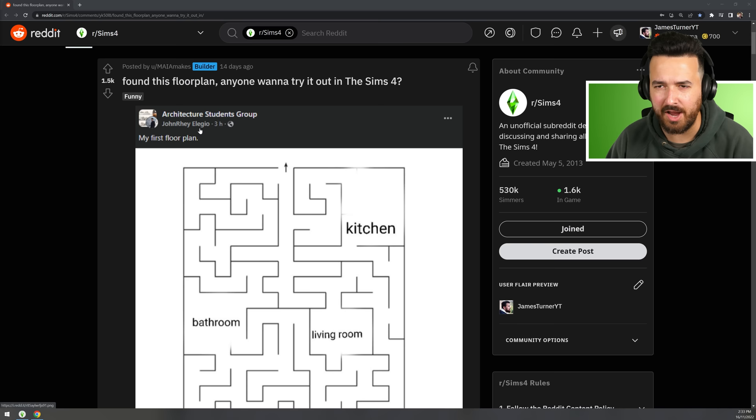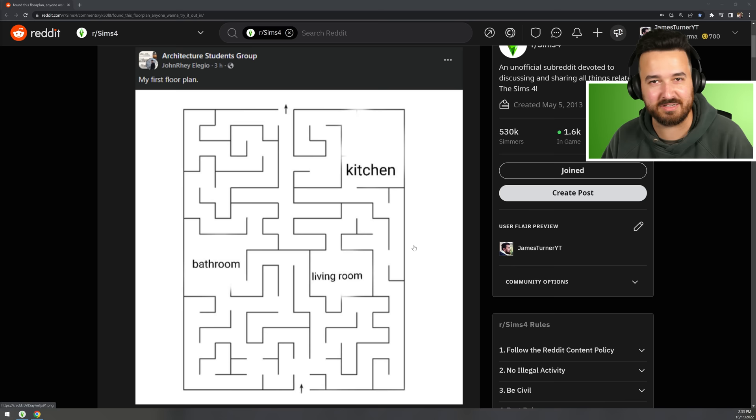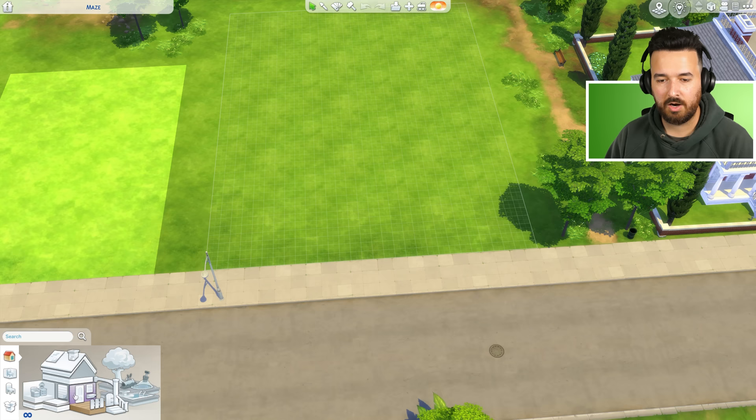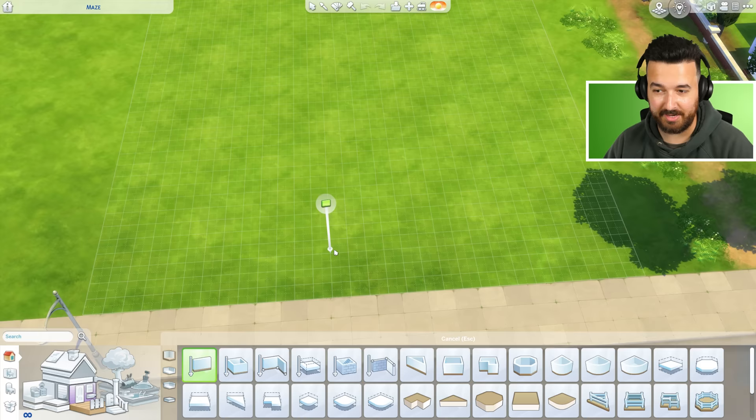Here's the floor plan — basically a maze. I think building mazes in the Sims is always fun so we're gonna have a little bit of fun building it. It's not gonna look good but it's gonna be a good time. I'm gonna copy the maze exactly how they've done it and we'll go from there.